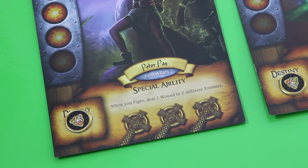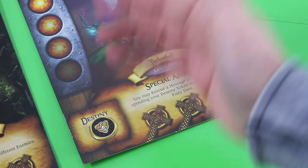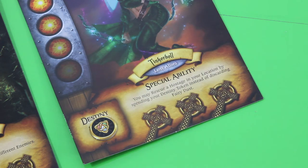Let's look at our special abilities. Peter Pan — when you fight, deal one wound to two different enemies. That's pretty useful, I'll definitely use it quite a lot. Tinkerbell's special ability is particularly useful: she may rescue a hostage in her location by spending a destiny token instead of discarding fairy dust. Normally you have to go through the search deck to find fairy dust; she can spend her destiny token to fly away with the orphan instead.